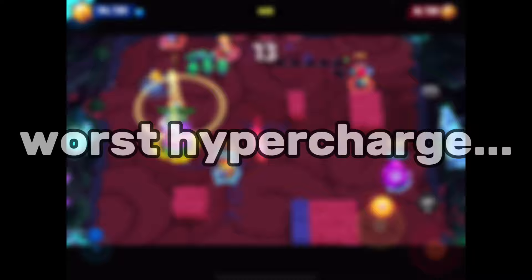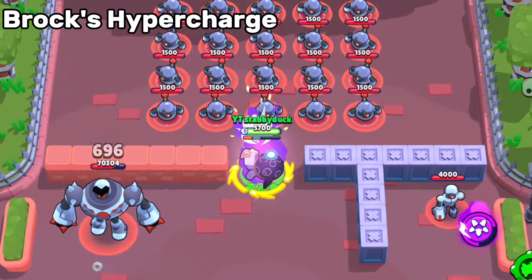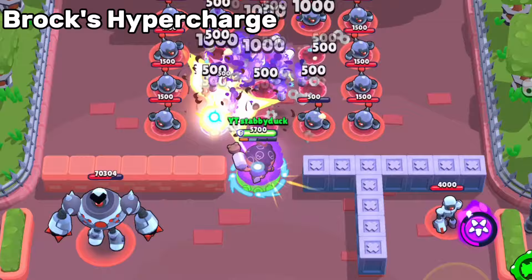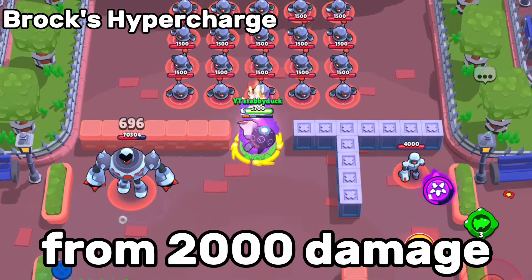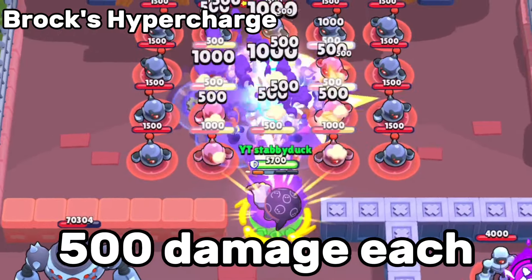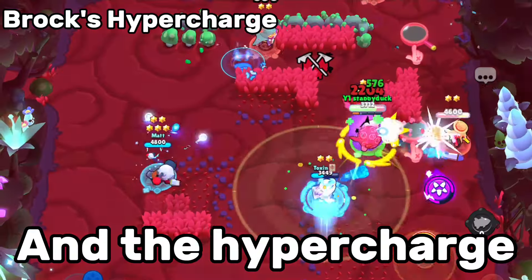Starting with the worst hypercharge, we have Brock's. The hypercharge allows your super to shoot a big barrage of rockets at your opponents, which sounds like it would be OP — but it's nowhere close. The damage of each individual rocket was heavily nerfed from 2,000 damage each to only 500 damage each when in the hypercharge. This is why it's F tier and the hypercharge you want to avoid buying at all costs. Rest in peace, my wallet.